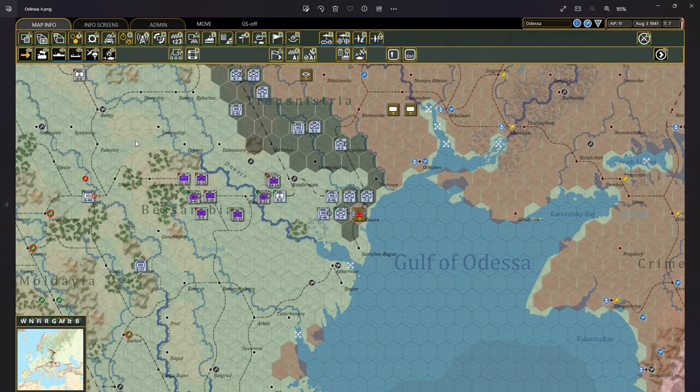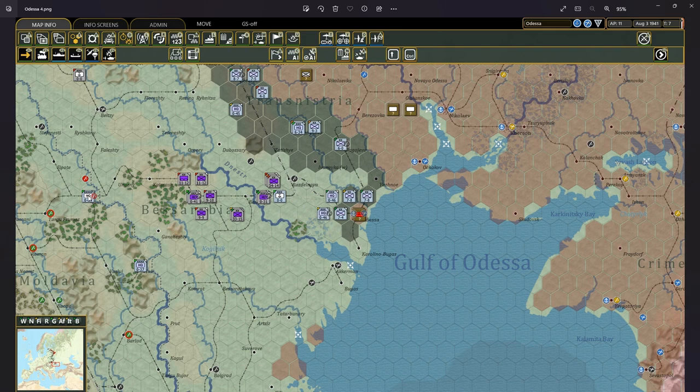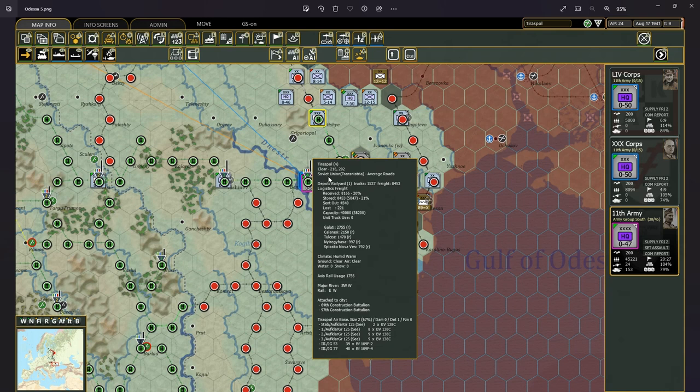Odessa was still being resupplied by sea because my Luftwaffe and the Romanian Air Force were still busy supporting troops fighting in central and western Ukraine. The Romanian Railroad Command fixed the entire railway between Iași, Chișinău, and Tiraspol. Once Tiraspol was repaired, I built a depot and brought in the HQs of the 11th Army and two army corps, and freight was already being delivered to Tiraspol.